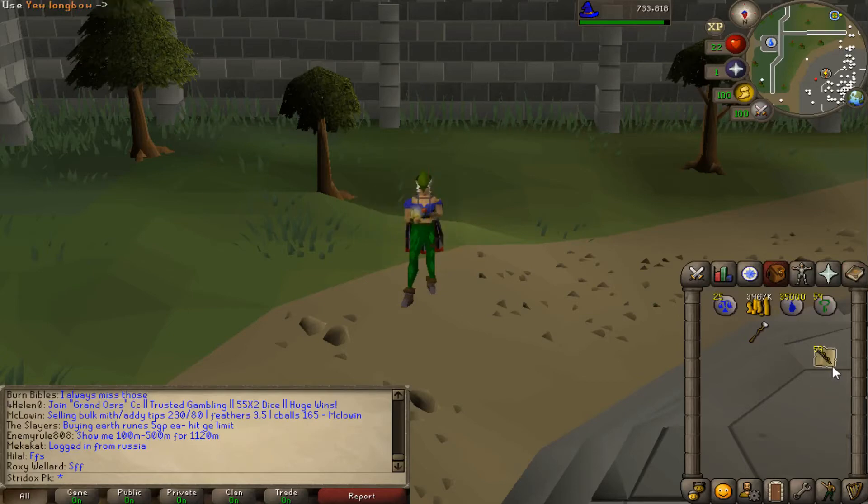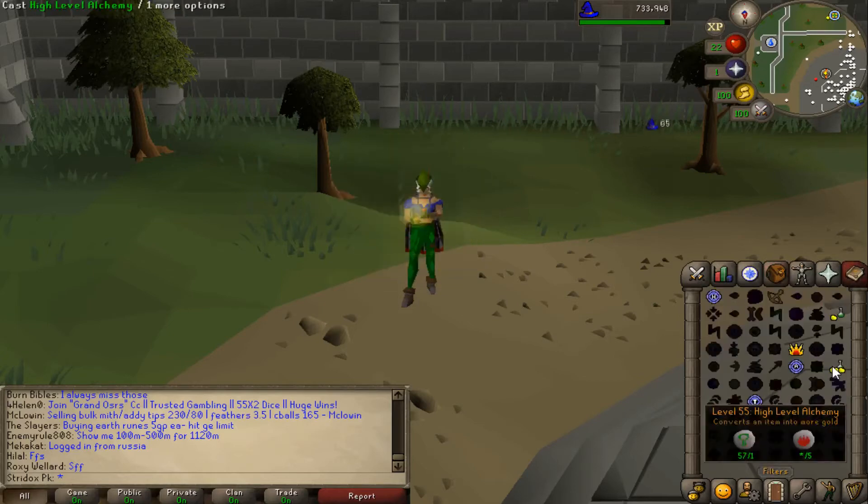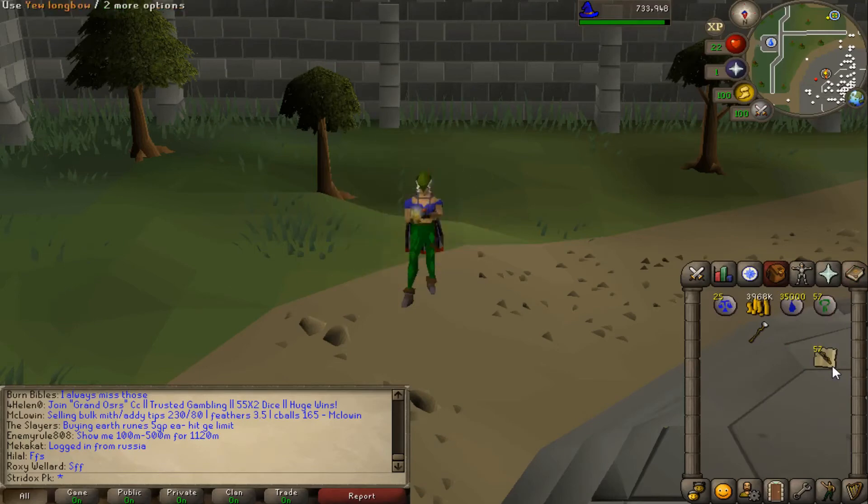Working on high alch now. This part of the video I want to include — it was kind of random. This guy walked up to me and basically asked me to pick a number between 1 and 15. You'll see this very shortly. But right now, at level 55 to 70 mage, I am alching yew longbows.